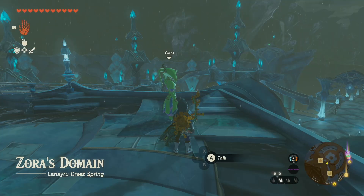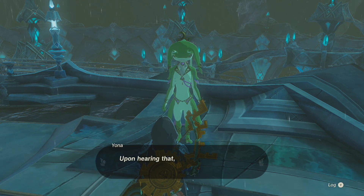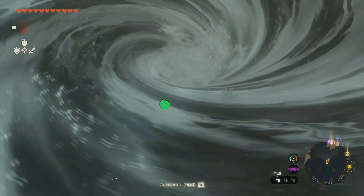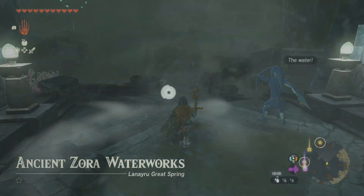Next up is the Greaves. After finishing the Water Temple dungeon, speak to Yona in Zora's Domain to receive the Token of Friendship side quest. This side quest will direct you to the ancient Zora waterworks. Return to the east reservoir lake and take a dive into the whirlpool again and follow it through to the waterworks.